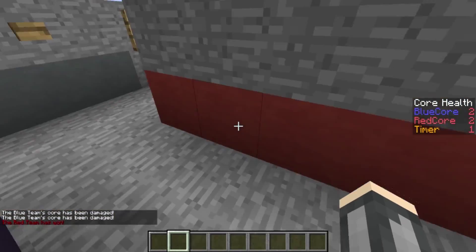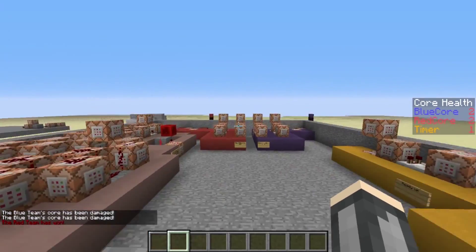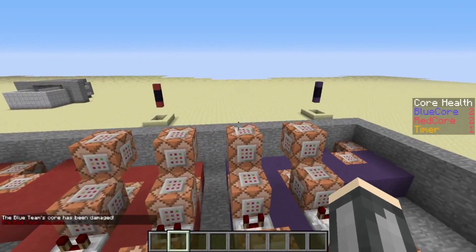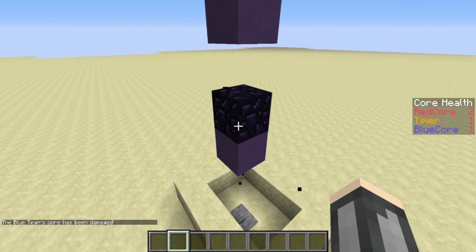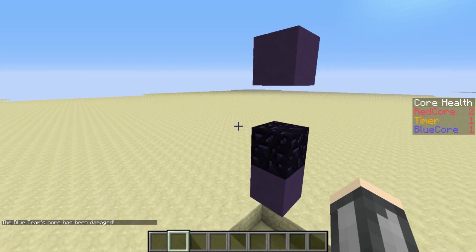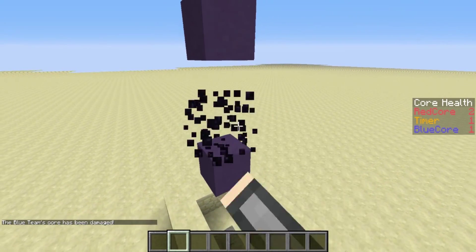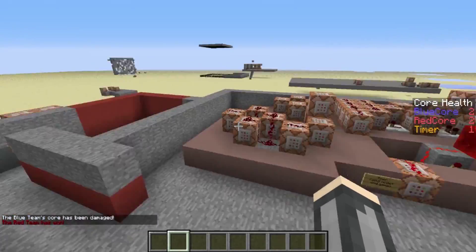I know I just destroyed my own one, but it says red team has won. It doesn't matter — we don't need to reset it, it resets itself. But if we destroy this core here, it will come up: blue team's core has been damaged. And you'll see on the right side there, the blue core has been dropped to one, and then to zero, and it can tell that the game is over.